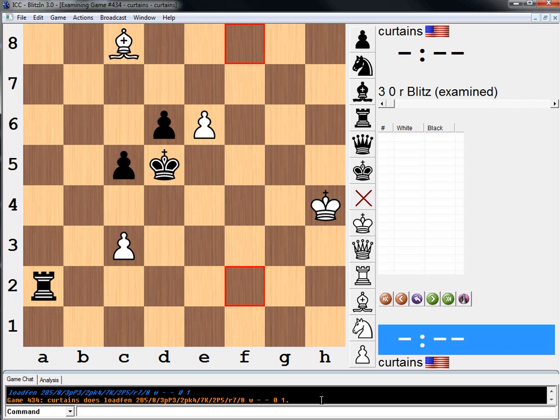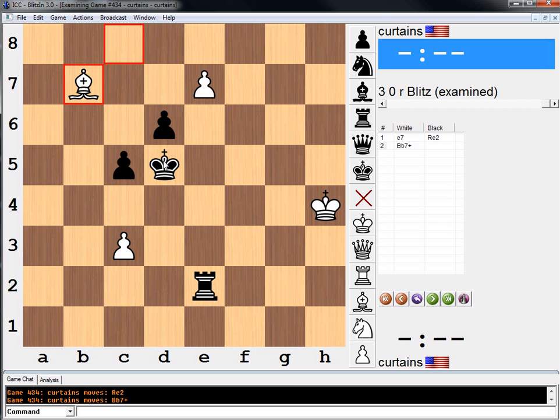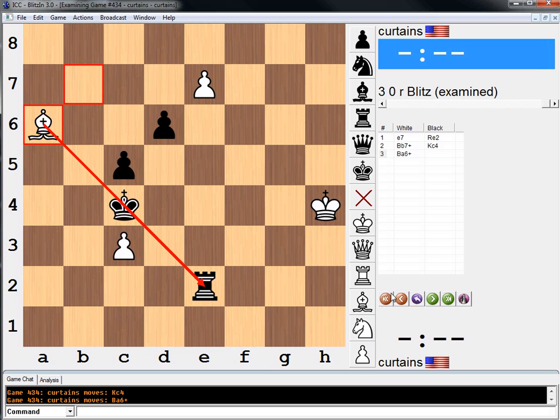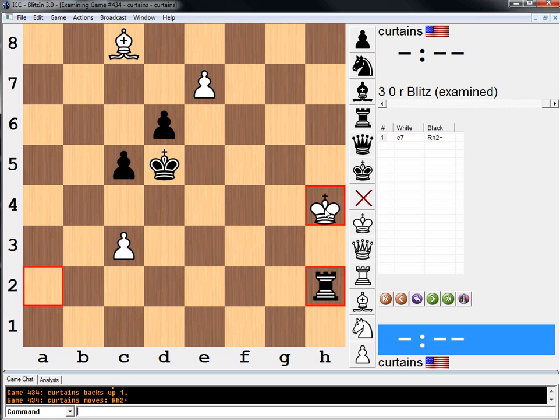Well, this isn't really even that complicated, right? Let me just go e7. It's a weird study — it's just like a simple thing, because bishop b7, if king c4, bishop a6 wins that rook. If instead rook h2, we don't want to move the king because of rook h8, but we can play bishop to h3.